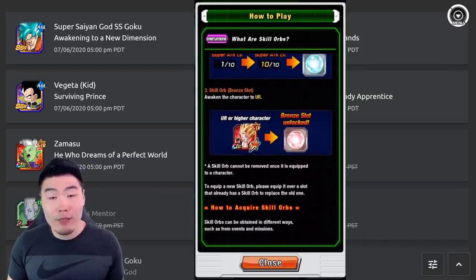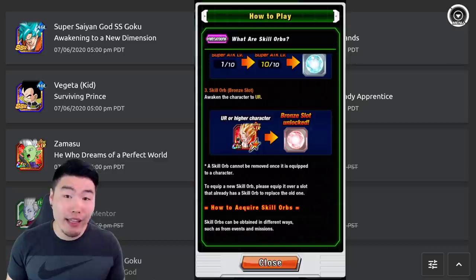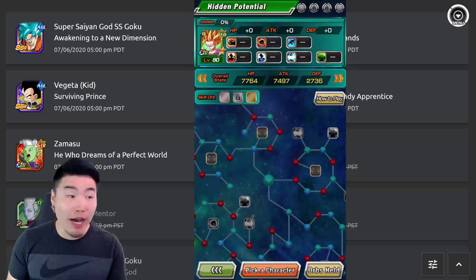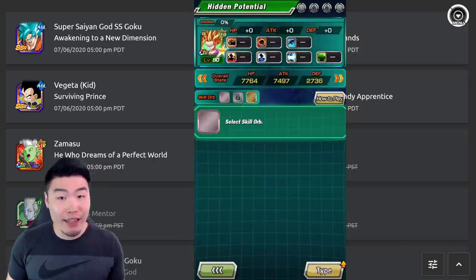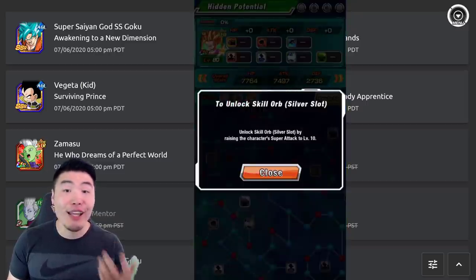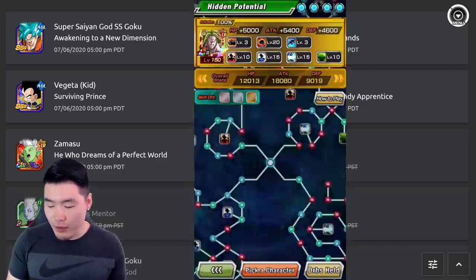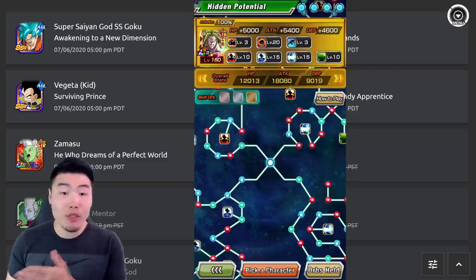As far as how to acquire skill orbs, the first way we'll get them is tonight when the anniversary starts — we'll get the wreath training event. You can do it daily during the anniversary to get a couple of skill orbs every single day and equip them to your characters. Your characters will have the skill orb option in their hidden potential screen. We've got the bronze skill orbs slot here — unfortunately we have no skill orbs yet because we can't get them yet, but we can equip them once we can. This Gohan is not SA-10, so the silver path isn't unlocked yet. Over on one of my rainbow units, LR Broly has all three of his skill orb slots unlocked, and once I get my skill orbs I can equip them to him.